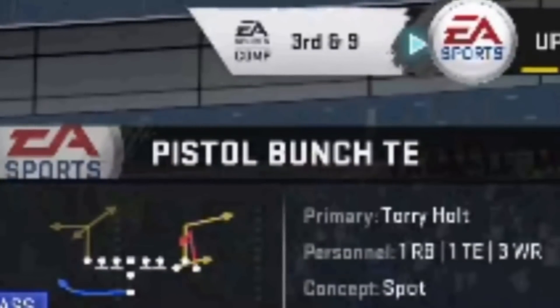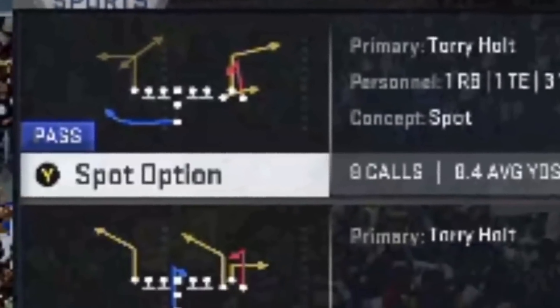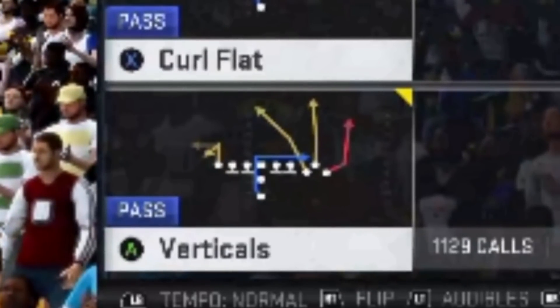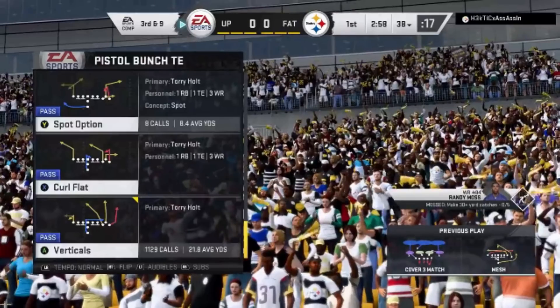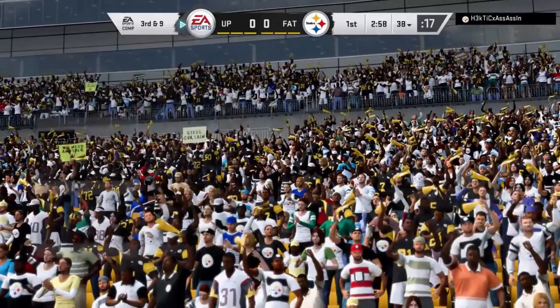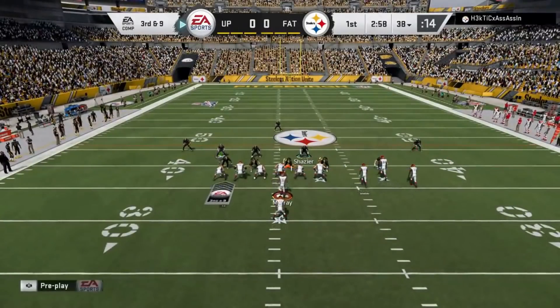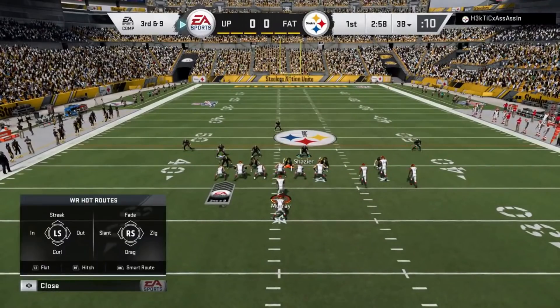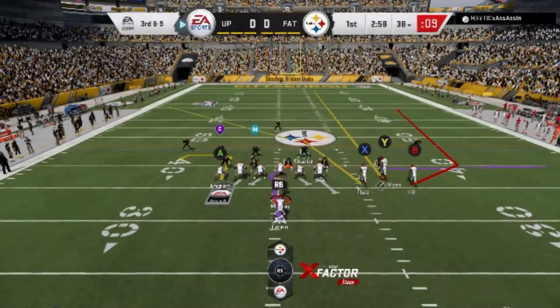Starting off, in no particular order, one of my personal favorite plays is the verticals play. I used to use this a lot more — if you watch my channel, you've probably seen this a lot. It's one of my go-to plays, probably because it beats so many different defenses. A lot of the home run plays I like to run, I like because they'll beat multiple defenses. This play will beat cover 3, cover 2, man coverage, and cover 2 man, which a lot of people find is really hard to get offense against. It's going to be best against cover 3.